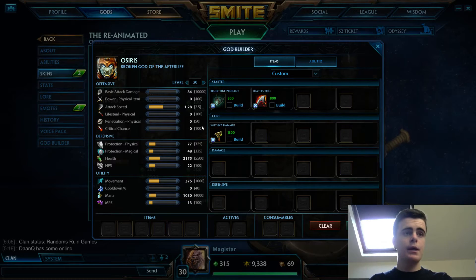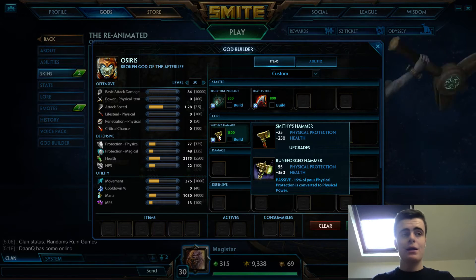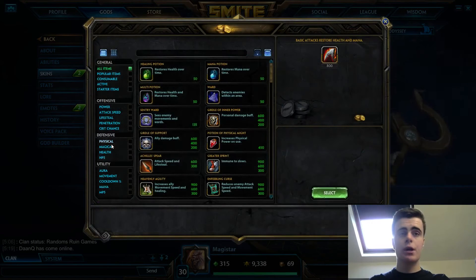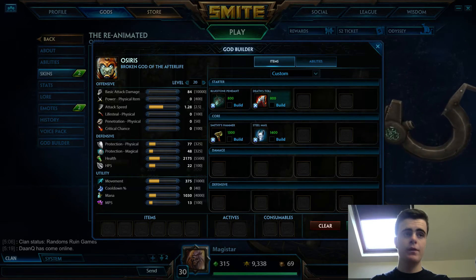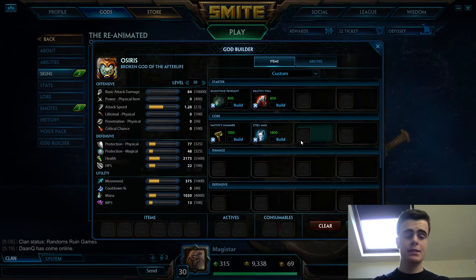Another option is Smithy's Hammer, which is a tier below Runeforged Hammer. You'd only want this if you're against a physical opponent. It gives you 25 physical protection and 250 health, so no power - you'll struggle for wave clear - but it does make you quite tanky early. That said, it's not my preferred start. I'd build Steel Mail over it every time because it gives the same thing but better in my opinion.